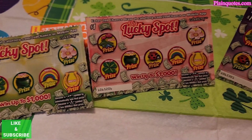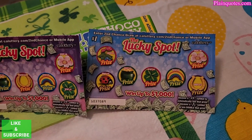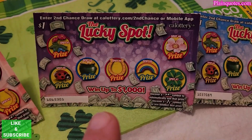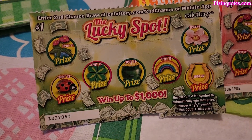These are the Lucky Spot scratchers and there's four different colors of them. The blue one has the four-leaf clover in the middle. The purple one has the horseshoe in the middle. The pink one has the ladybug in the middle. And this one has a pot in the middle.